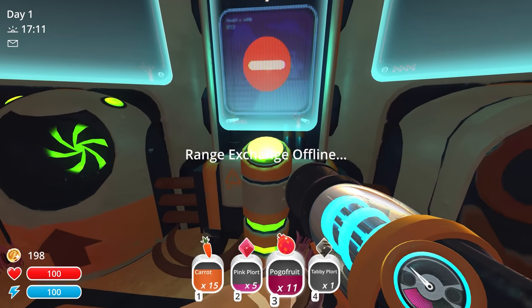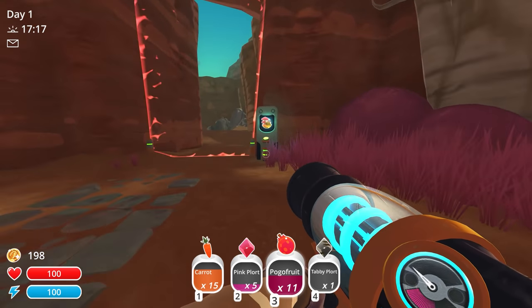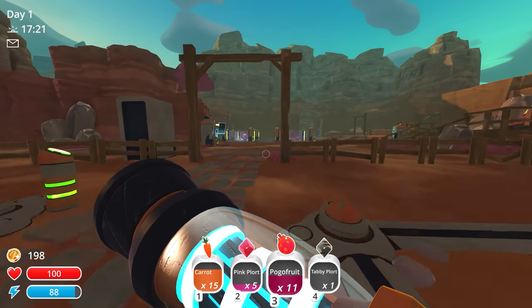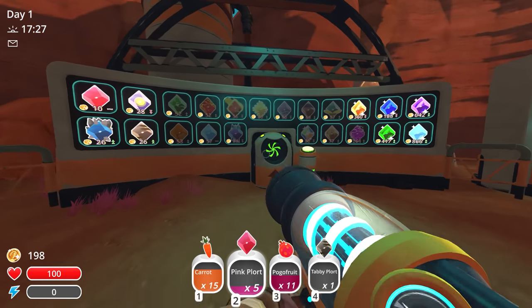Do we have any missions here? Range exchange offline — I guess they haven't introduced it to us yet. How much money do we need to expand out our ranch? It's been a while. Overgrowth — $1,795. It feels like that was way more expensive early on in the main playthrough. $1,700 — we could do that, no problem. Just get a bunch of pink slimes, kidnap them, and sell them on the port market over here.